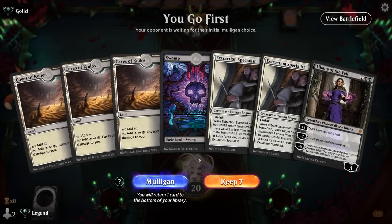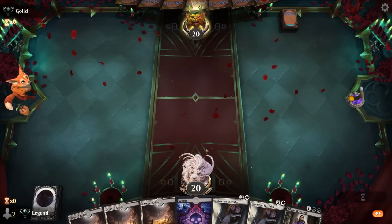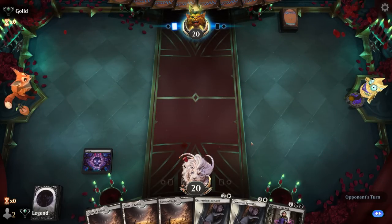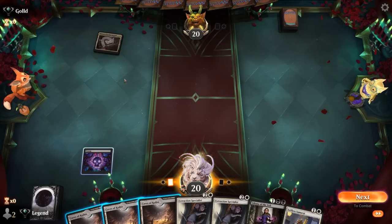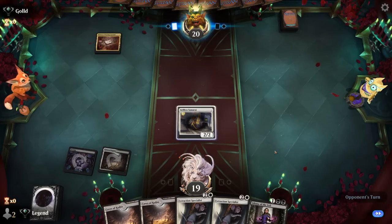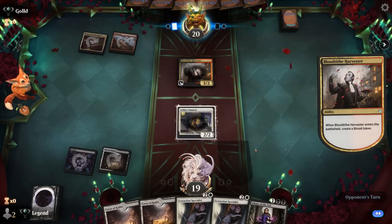We're on the play — hand is missing a two-drop but I think we still keep it. Any two-drop is going to be awesome with double Specialist, and Liliana is our interaction to start out. Let's see what we're up against — looks like a Jund deck. Samurai was a nice turn two play. Now we've got something to potentially get back with Specialist. Blood Tithe Harvester — we can take it out with Liliana.